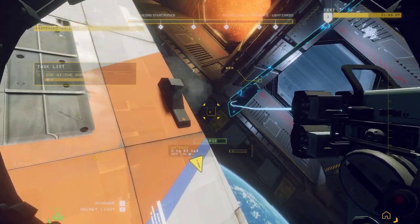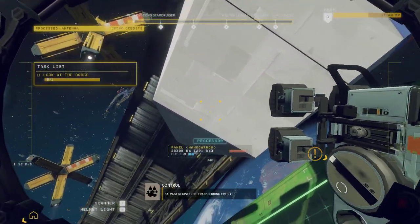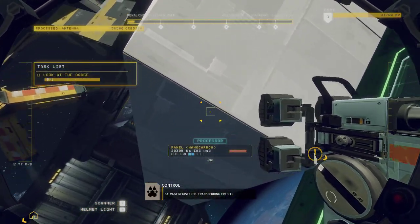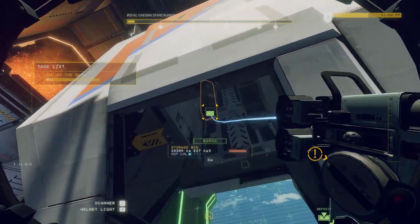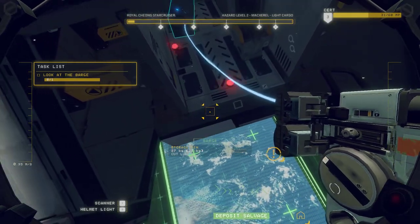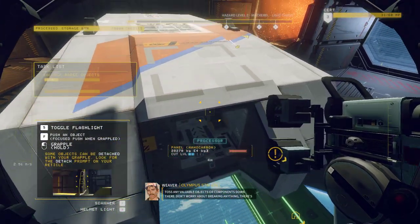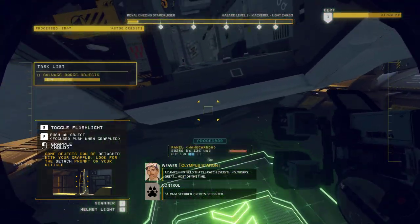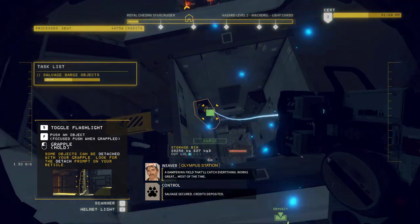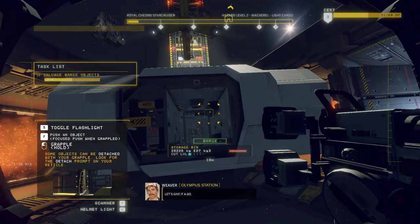Right, so we've got to yank these things off. Salvage registered, transferring credits. Oh, it's a locker! Toss any valuable objects or components down there. Don't worry about breaking anything — there's a dampening field that'll catch everything. Works great. Most of the time. Let's give it a go.